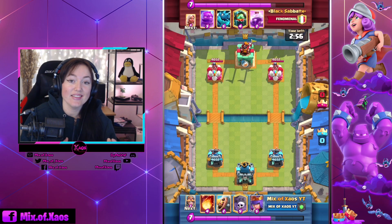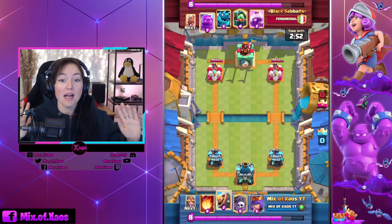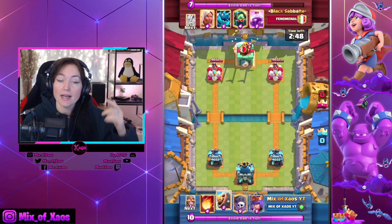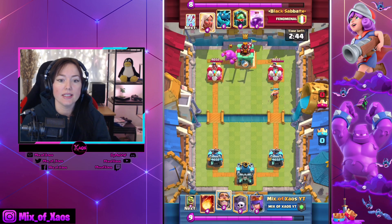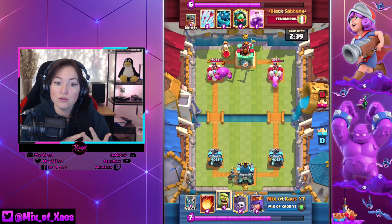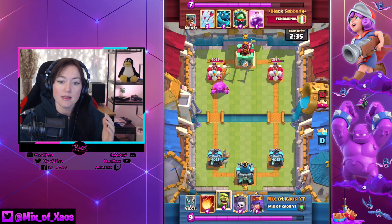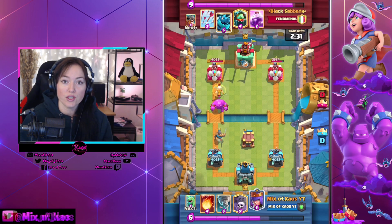Let's talk about the balance changes. There are a lot of nerfs and buffs coming on December 7 after the maintenance break. The cards that are gonna be buffed or nerfed are: Furnace, Goblin Hut, Tombstone, Fire Spirit, Executioner, Rascals, Goblin Cage, Mother Witch, Tesla, Balaram, Ice Wizard, and Dark Goblin. So let's go through all of this together.